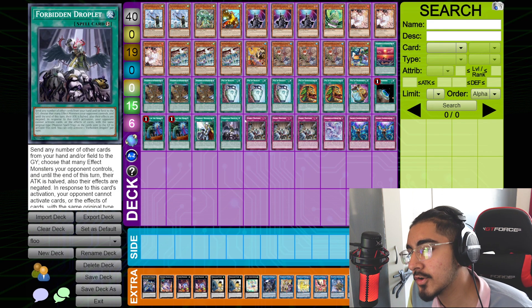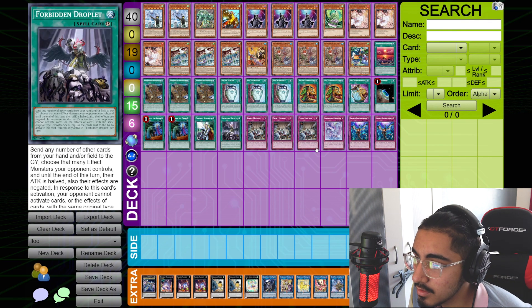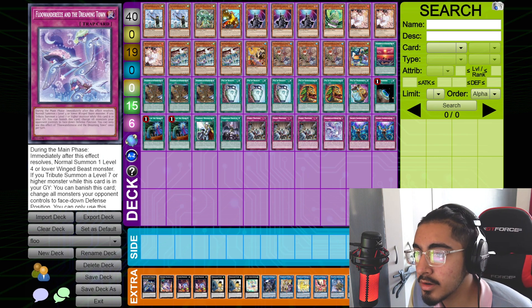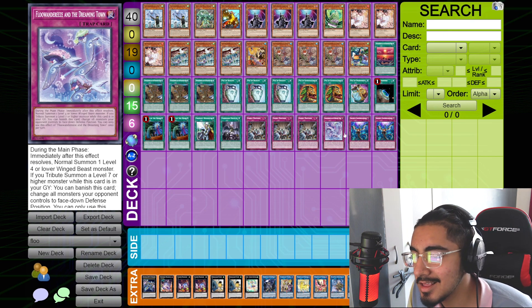We play one Forbidden Droplet because it's part of the 750 gem pack for free, but feel free to switch that out for anything else. We play one Dreaming Town. Some people play this at two, but there's no need — just keep it at one.